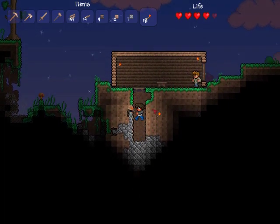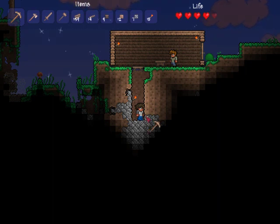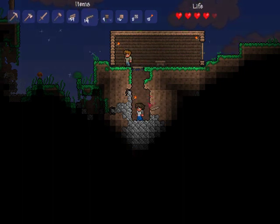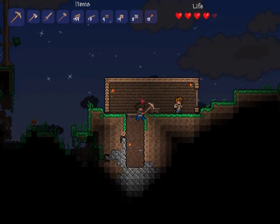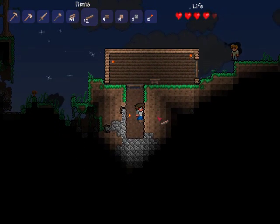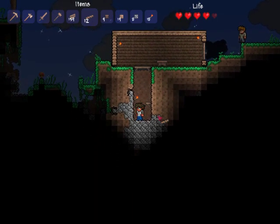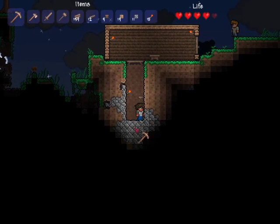I'll place some torches here. What I'm going to do for my mine shaft is put platforms at every level that I can. A little trick I learned from friends is to place platforms at about jump height for efficiency — it looks like I jump about 6 blocks. I'm also going to have a clear drop zone on one side, so that in the future with grappling hooks, rocket boots, and stuff like that, you'd have a clear path to fall through or fly up through.